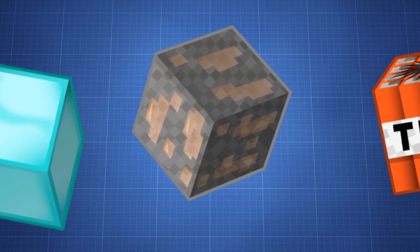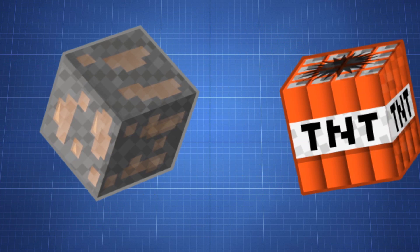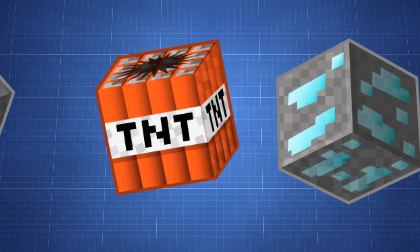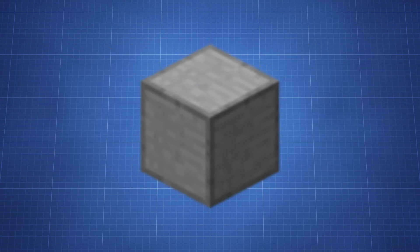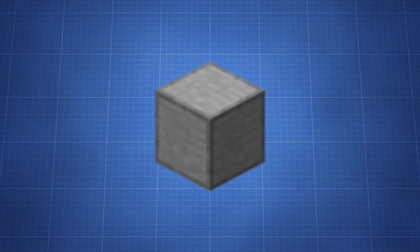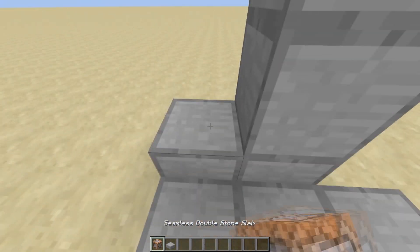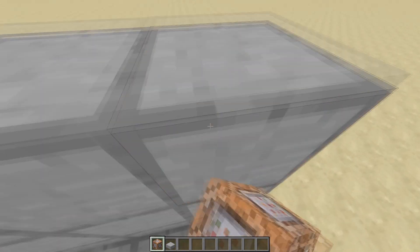First up, some removed blocks and items. There are a total of three unused blocks, and one that wasn't released since there were problems with it. Number one: seamless slabs. These blocks went unused. All double slabs have a seamless variant that displays the top texture on all sides of the block.